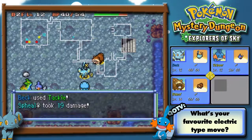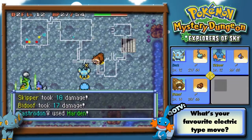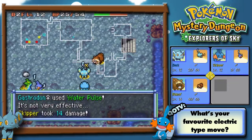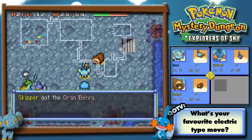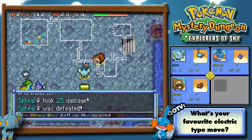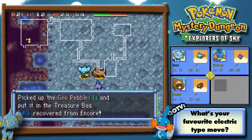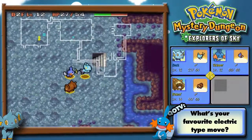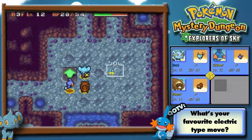Skipper's in trouble. Powder Snow! Skipper's in trouble — let's chuck him an Oran Berry. Maybe the idea of sending him out on his own was not a very good idea. Skipper also used one of my Reviver Seeds, which is not cool.